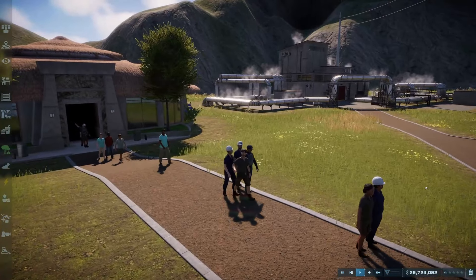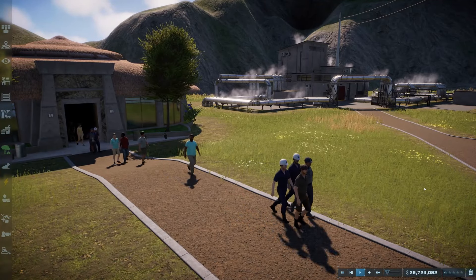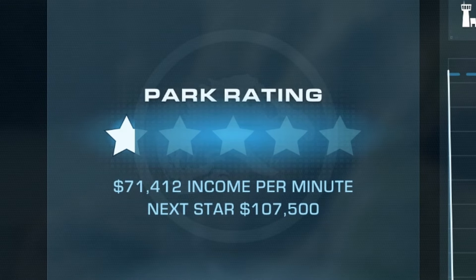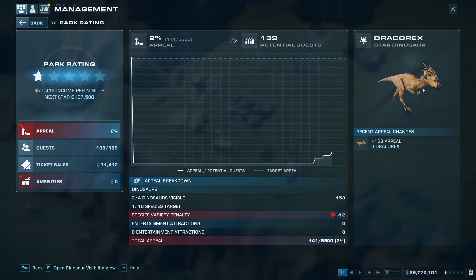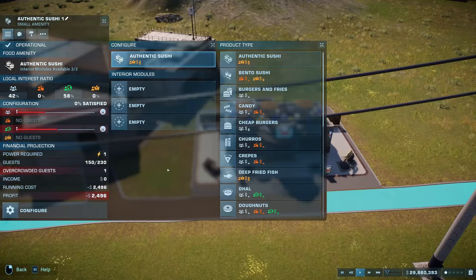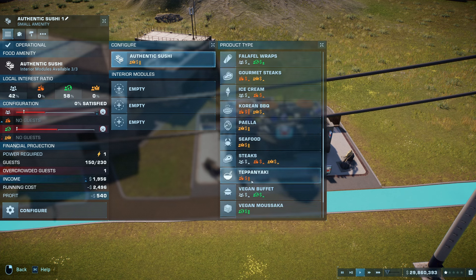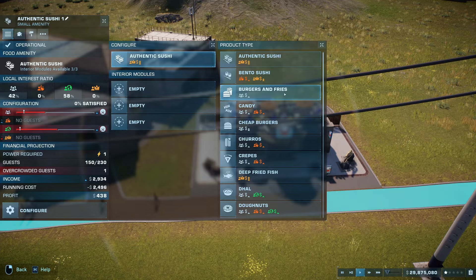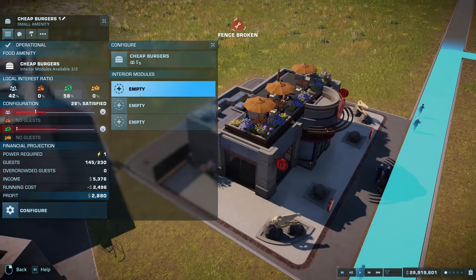Look at all these people coming in. The rating is very low though. In this game, having cool dinosaurs isn't enough to bring in consumers — we need amenities. So I'm going to put in a restaurant right here. You can appeal to different audiences — authentic sushi appeals to the upper class, but we don't have any of them yet, so I'm just going to appeal to the general population. Cheap burgers.